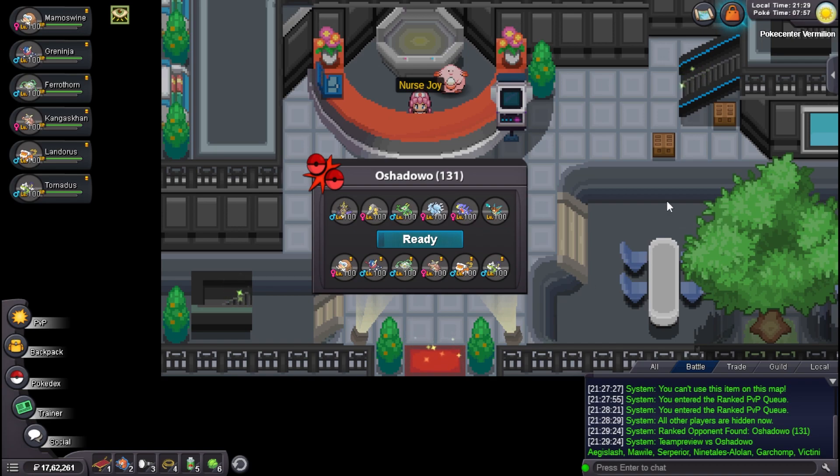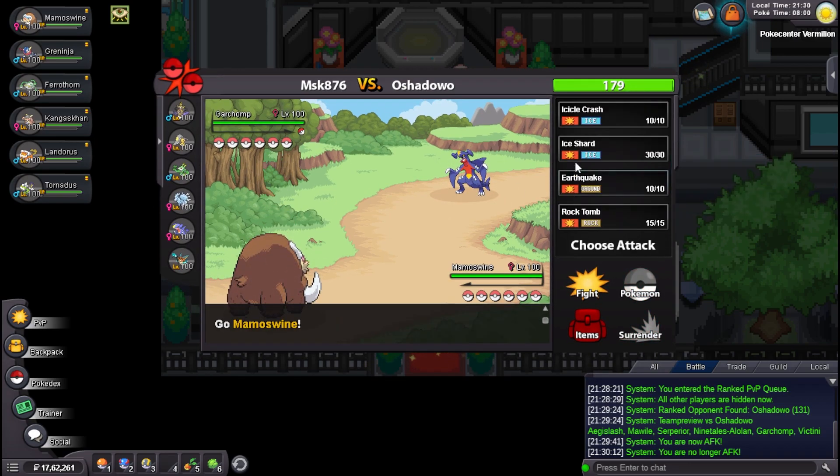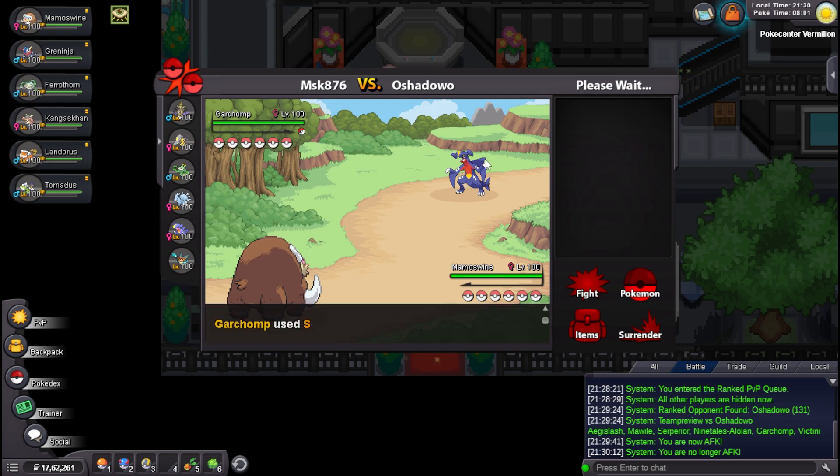Let's go for another one. He has quite an interesting team with Ninetales and Serperior — I don't really know what kind of Ninetales it is, could be offensive. Araquanid seems and for sure it is an easy victory I believe. Ag Slash as well I think. Mamoswine is a fine lead honestly. He leads with Garchomp — yes! Great for me. I can just Icicle Crash. I really don't fear anything. He gets Stealth Rocks and literally sacks his Garchomp — very interesting play.